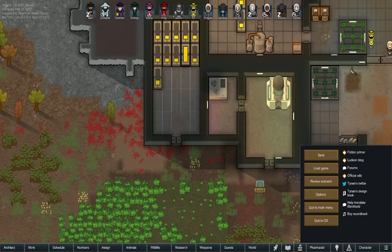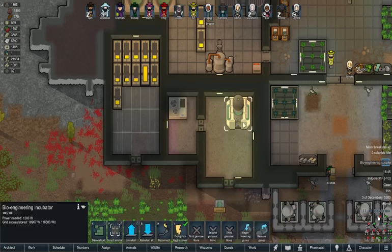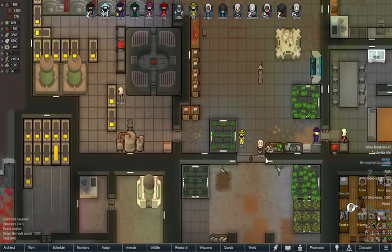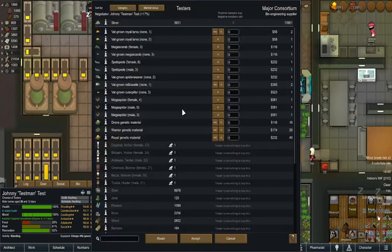Hey, hello everyone, welcome back to RimWorld mod testing 1.3. This is the second part of looking at Vanilla Factions Expanded Insectoids. I put in a bioengineering incubator and set up a room that's cold enough to hold the genetic material. We have a bioengineering supplier we can go talk to, which is where we're going to grab our genetic material.